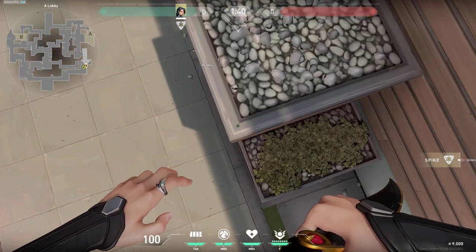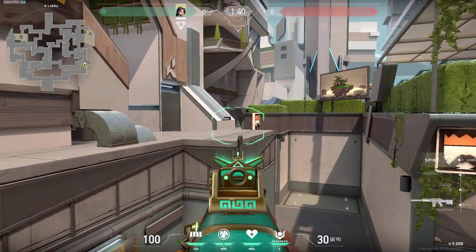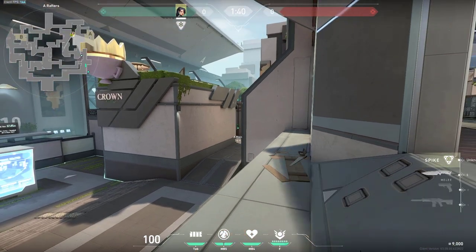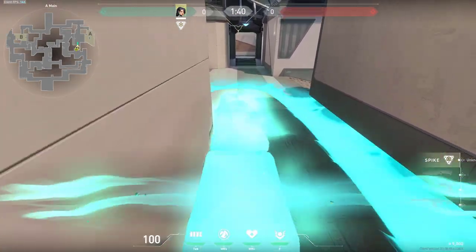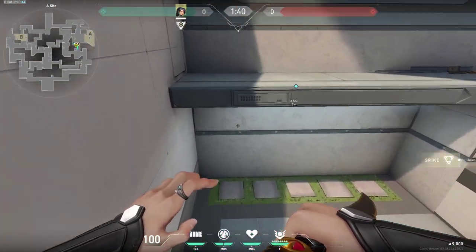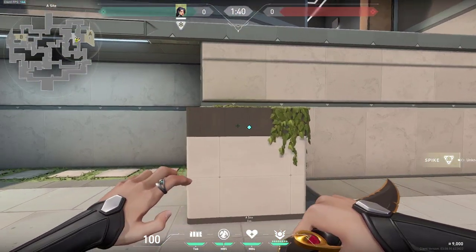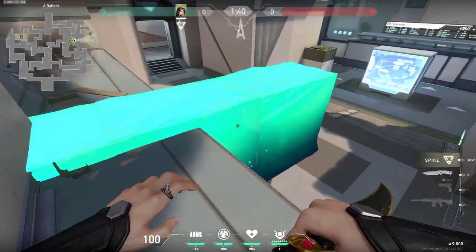Or you can do your wall right here, jump and boost yourself up on top of this box simply. Then we will start with this simple one which you can do just at the beginning of the round - jump on top of this flower pot and then build your wall like this. You can see anyone holding you from rafters right at this spot. Enemies can be holding here with operator and you can surprise them with your head peeking right here - a very simple wall to counter that.